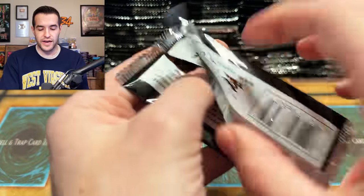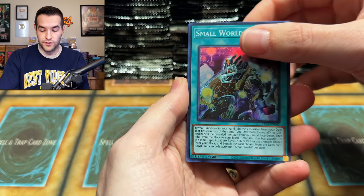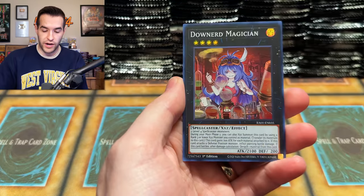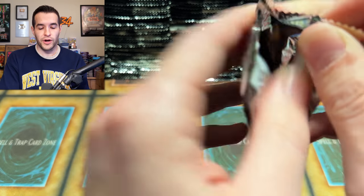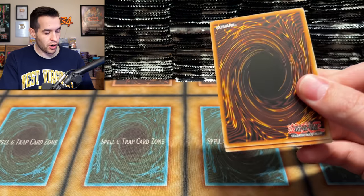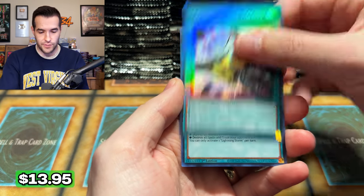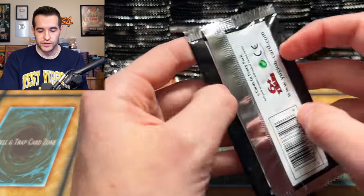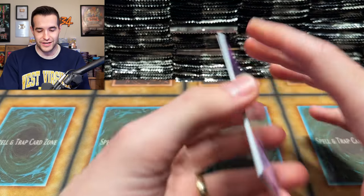We'll see how it pans out with the market. It seems like a lot of the single prices are going down at the moment — obviously, today is the first day that everyone has been able to actually list their cards. The thing is, while there will be a lot of stuff on the market, other than Supers and Ultras, when it comes to higher rarities, there's not going to be a lot of quantity. Because even though they're easy to pull, there are so many different ones.